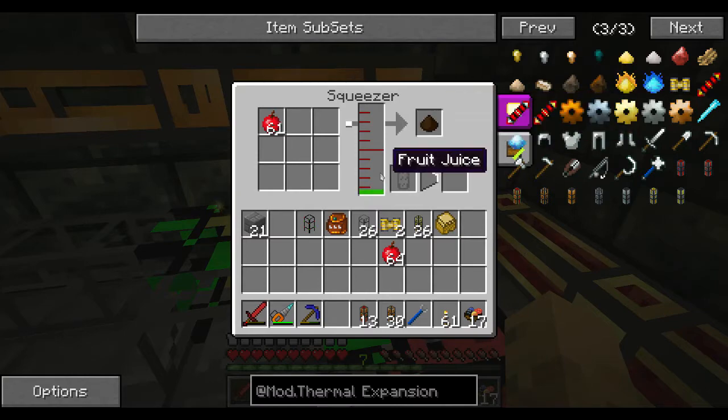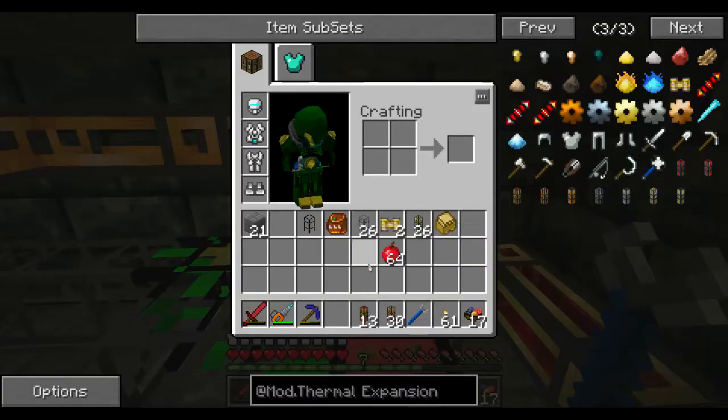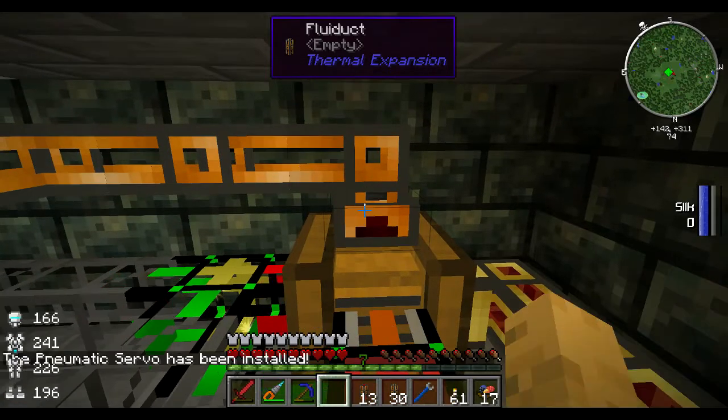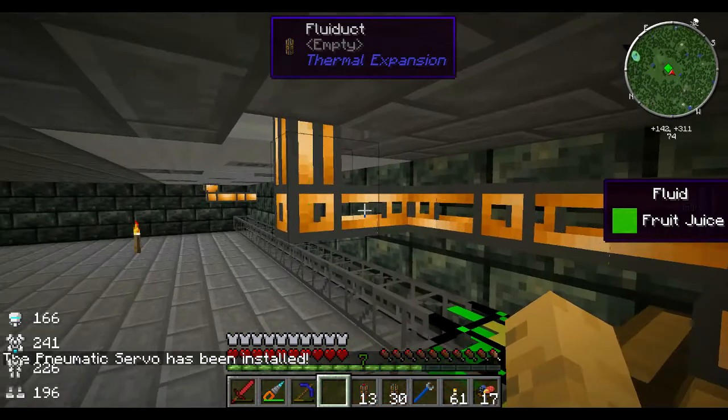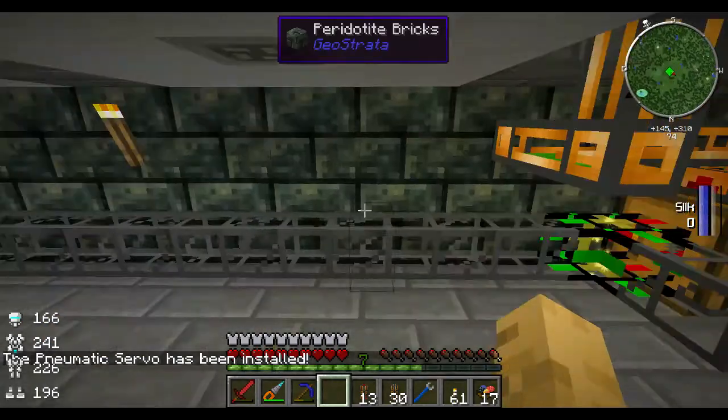And then it should just go ahead and pull the mulch right out. What I need to do is tell this to output — go ahead and install our pneumatic servo again and ignore redstone signal. There we go. So our fruit juice is now going into this tank here.